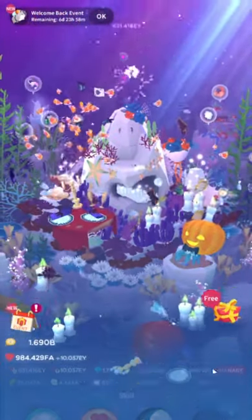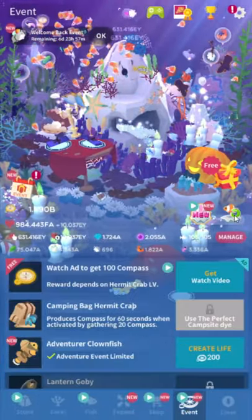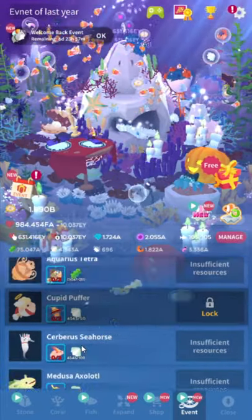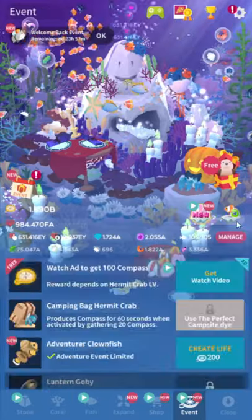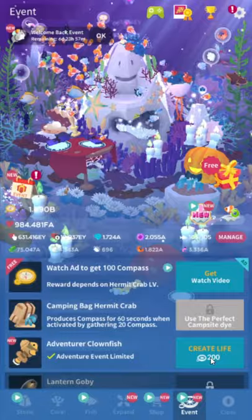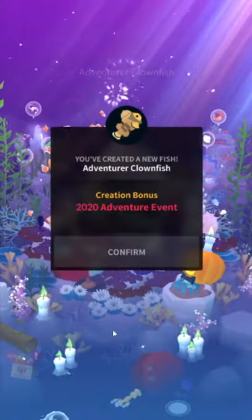The biggest thing people screw up on in any event: number one, if there's a fish that you don't know where to find, it's in here — it's in this icon, the little orange thing. If you need to know where the Cupid Puff or Cerber Seahorse is — all of the past event fish — they're always shoved in here. Please click around the menu and find stuff. The biggest thing people get messed up on is just not checking menus and playing the game. Be curious, be interested, look at things, try and figure out what stuff does.